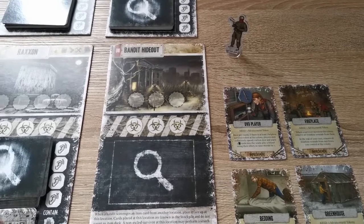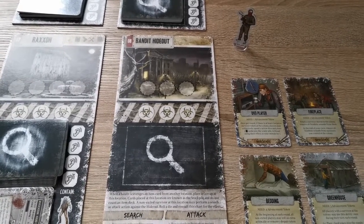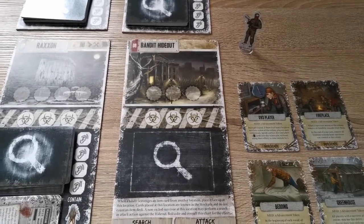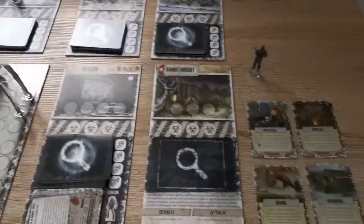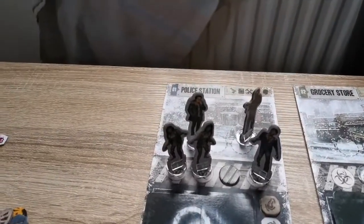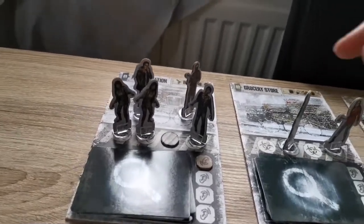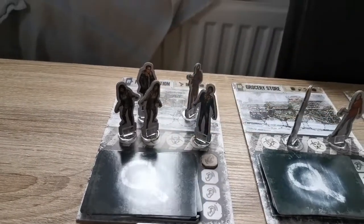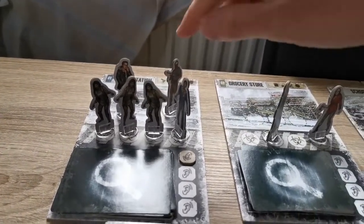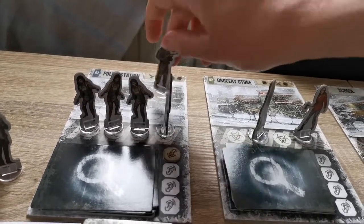Bandits can be attacked providing your survivor is at the same location. You follow the attacking rules as explained in our original Dead of Winter video. Bandits have an attack score of four or plus. If the attack is successful, the bandit is removed from the location. When adding zombies, bandits count as survivors. So when resolving a zombie turn, the police station will get two more zombies — one will break the barricade as that's the only entry point, and the second zombie will move in. If there are no survivors at the location and the place becomes overrun, all the bandits get removed from the location.